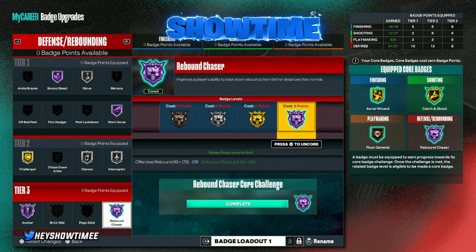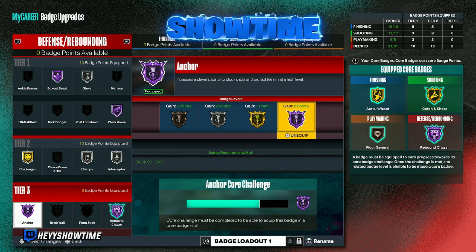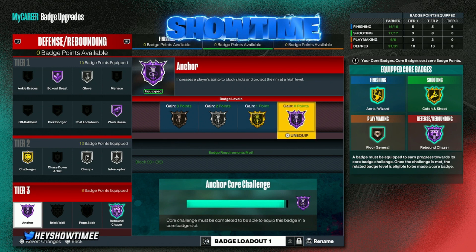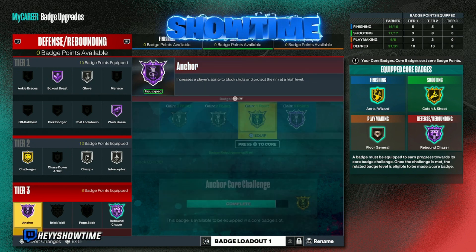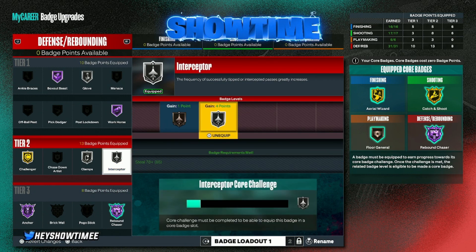For defense, I recently got Rebound Chaser corded. Rebound Chaser and Anchor are some of the most important badges in the game. I will point out that Anchor is a little overrated — I feel like gold is where you need it, you don't have to have Hall of Fame. I have Hall of Fame because I wanted the 99 block on my build. If I could do it differently, I might have made a 6'8" and just had Anchor on gold, because everyone gets mashed on next gen regardless.